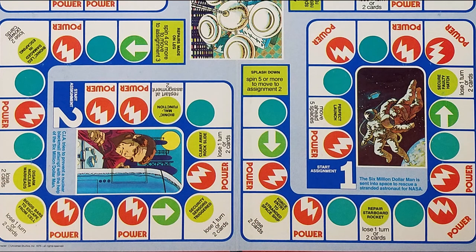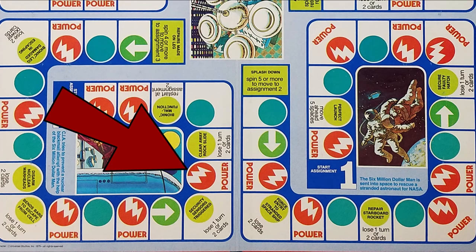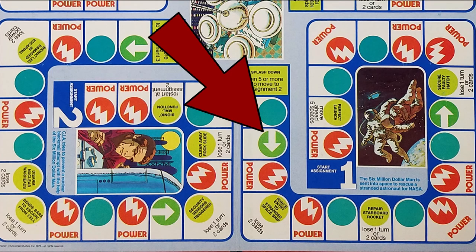There are four types of tiles they're going to land on on their way to each end of the assignment. One is a neutral space where they just move again next turn. There's a power space where you pick up a power card and also move next turn. There are green arrow tiles where you have to wait until your turn and then spin or move using power cards backwards in the assignment.